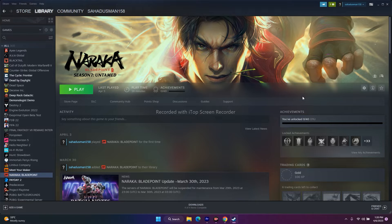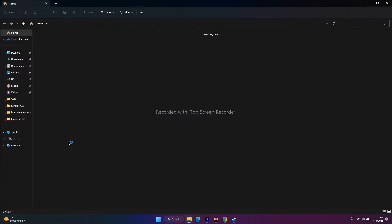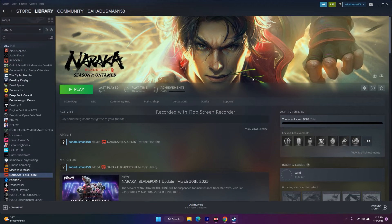The next step is to delete the saved game file. Go to File Explorer, then Documents. If you find any folder named Naraka Bladepoint, delete it. Keep in mind you will lose all your game progress. After deleting it, launch the game. This fix worked for many users as well.